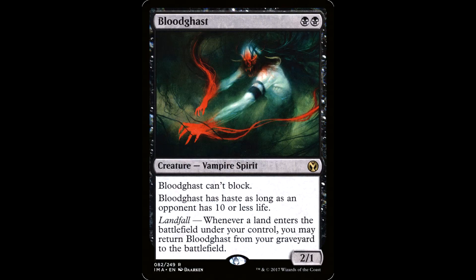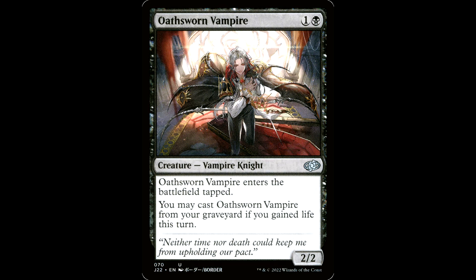You're asking yourself: what are we sacrificing? Well, we're sacrificing Bloodghast. It's black black for a creature, Vampire Spirit, it's a 2/1. Bloodghast can't block. Bloodghast has haste as long as an opponent has ten or less life — we don't care about that. We want the landfall ability: whenever a land enters the battlefield under your control, you may return Bloodghast from your graveyard to the battlefield. Bloodghast is incredible because you can use graveyard tutors to get it into the yard — you don't need it in hand, it's almost better if it's in the graveyard anyway. While there's nothing quite like the old Bloodghast, you can substitute with cards like Oathswarm Vampire and some other cards you can cast from your graveyard.